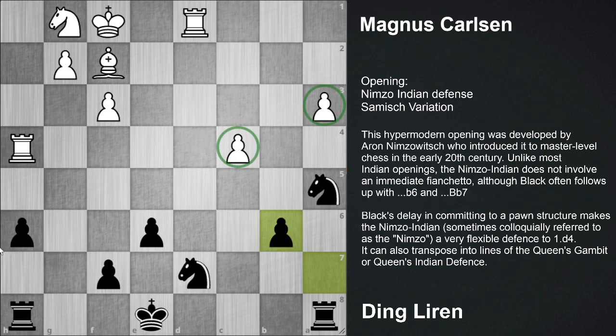White has two pawn islands, three pawn islands, and black has three pawn islands. Black has the majority on the side.